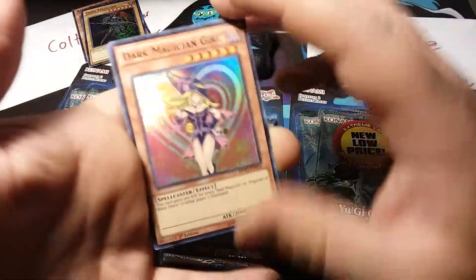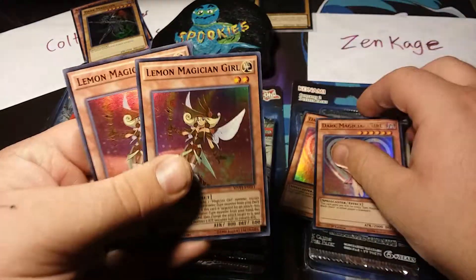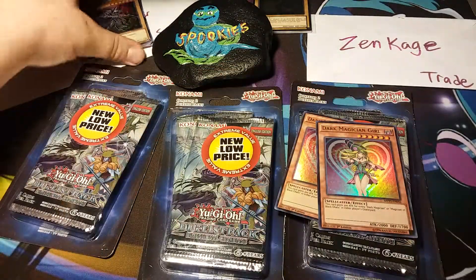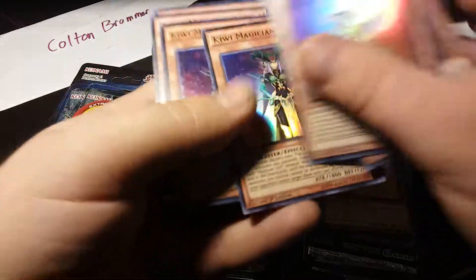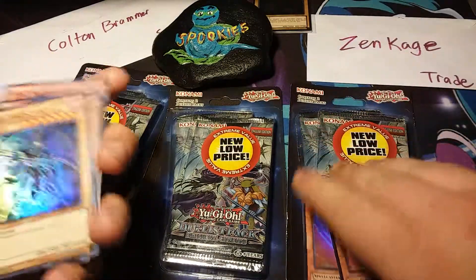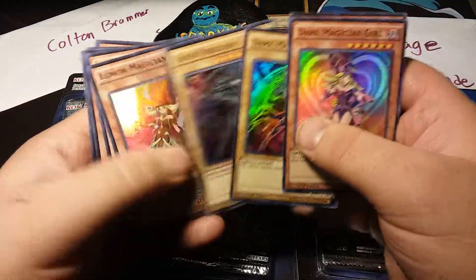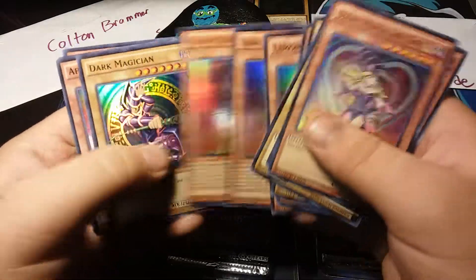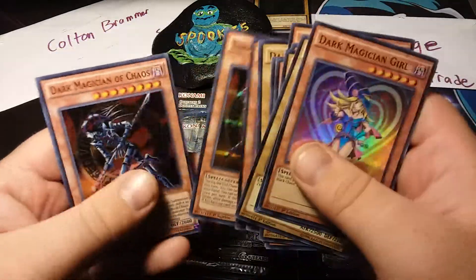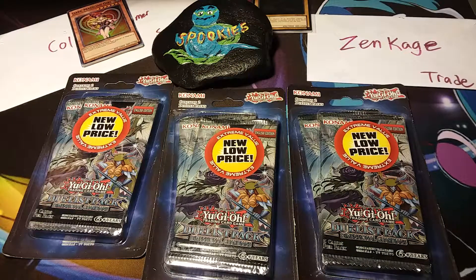For our last one, this one I'm most excited for — it's got Dark Magician right there on the front, beautiful card. We got two of those, and then we have two Lemon Magician Girls. So we have Kiwi, Lemon, Apple, Chocolate — if you guys know what the other ones are, please let me know down below. Beautiful cards, thank you so much Colton for this amazing trade, I really do appreciate it.